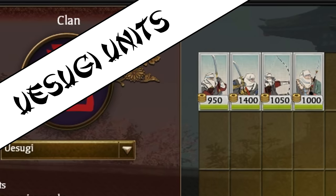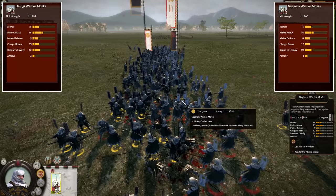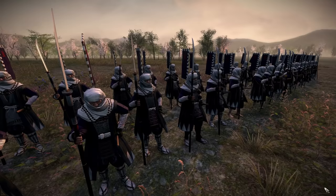Onto the Uesugi-specific units, which are largely the same as those of the Ikko-Ikki, but in smaller numbers. Starting with the Uesugi Warrior Monks, which for some reason are the only Naginata Warrior Monk unit in the game to have the Naginata part cut from their name — even the Ikko-Ikki Naginata Warrior Monks retain the Naginata part. Compared to the vanilla counterpart, they have plus 2 melee attack, plus 1 melee defense, and plus 3 charge bonus, which are the same buffs the Ikko-Ikki received as well.